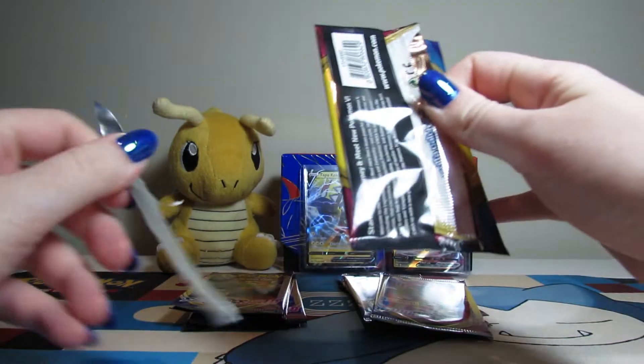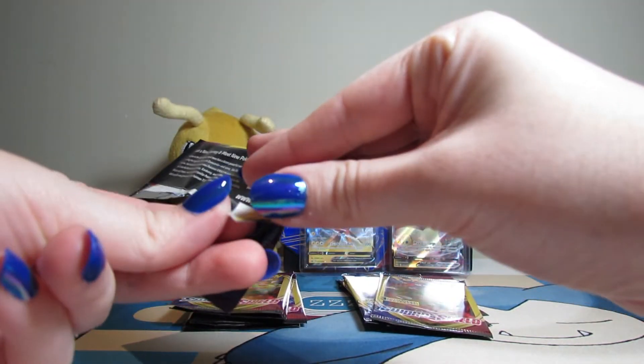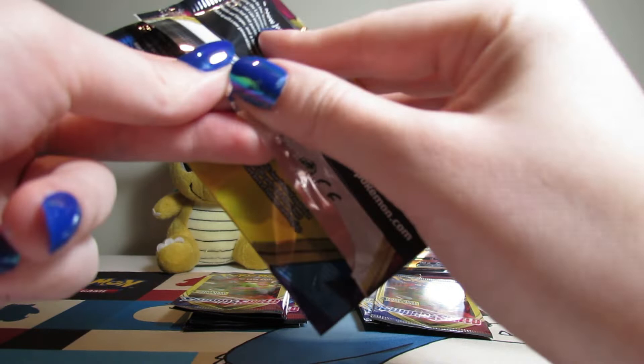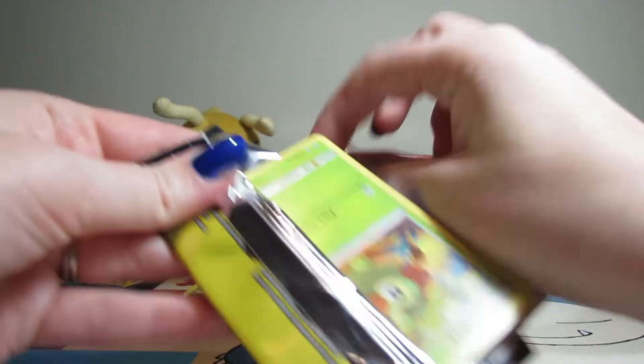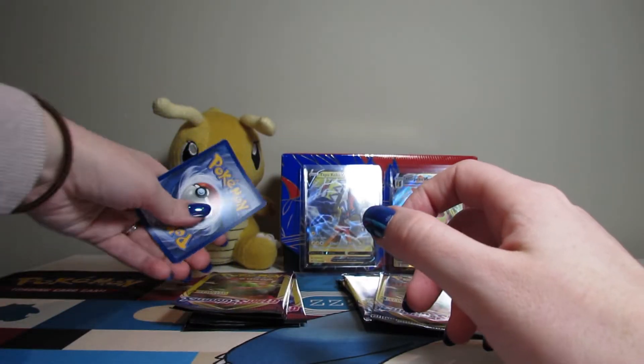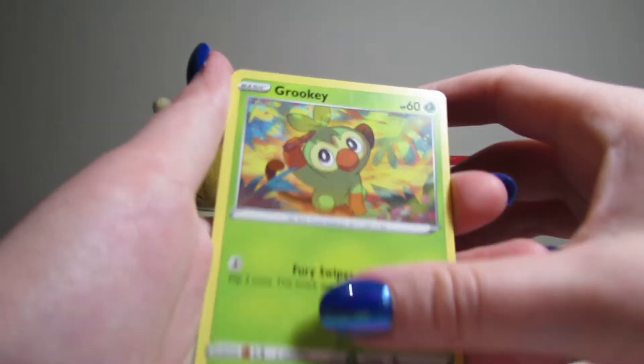Give us energy — I mean, don't give us energy, please. I ruined the pack, now I can't open it. Hang on, I'll get it. Okay, we're in. One to the front. Deviltail, Grookey, and a dog.